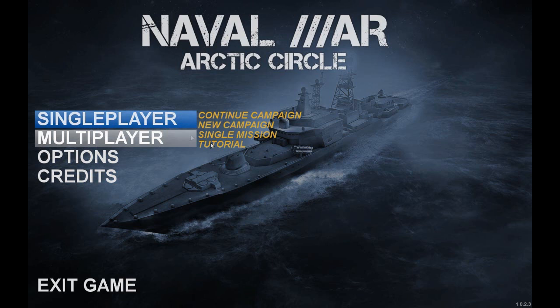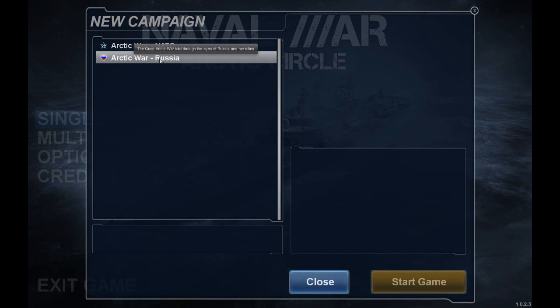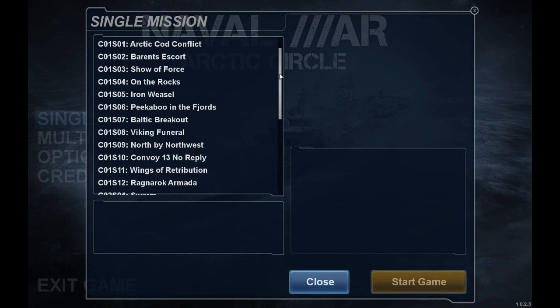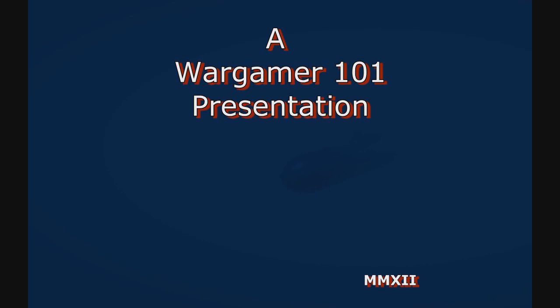As I mentioned before, the NATO campaign — the first three missions — are effectively the tutorial, the first three tutorial missions. All of these campaign missions are available to play on an individual basis as soon as you get the game. You don't have to unlock them by playing the campaign; they're just here waiting for you. Well, that's it — thank you very much for watching.